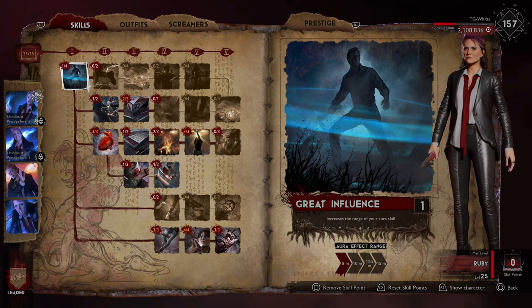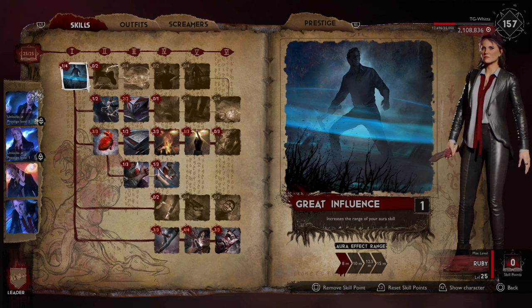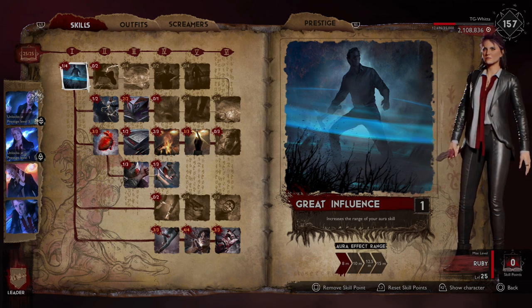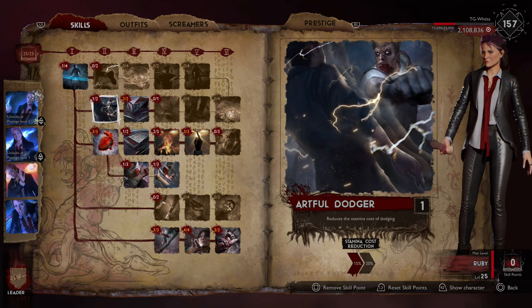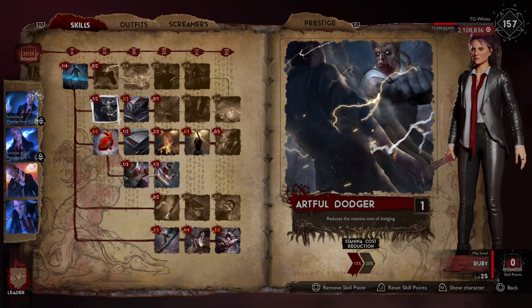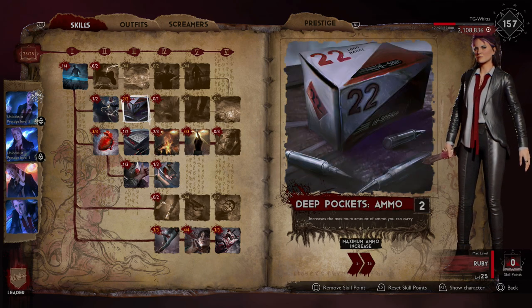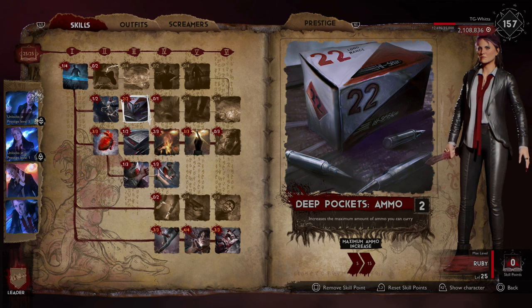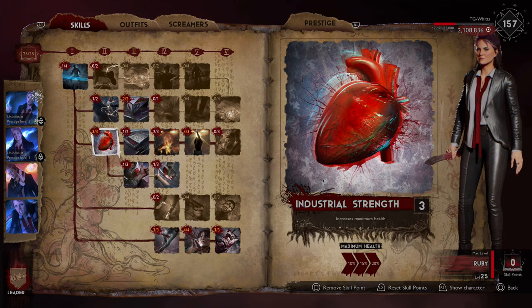To start things off, we are opening up our tree with one point into Great Influence — kind of a waste but we have to do it. That's going to increase the range of our aura by eight meters, which you're not even going to really notice. Then we're putting one point into Artful Dodger, which is the standard for pretty much any class, because that's going to reduce the stamina cost of dodging by 15. Then we're putting two points into Deep Pockets Ammo because as a leader it is your goal to pick up all the stuff you can to share with your team, and this increases the max ammo you can carry by 15.